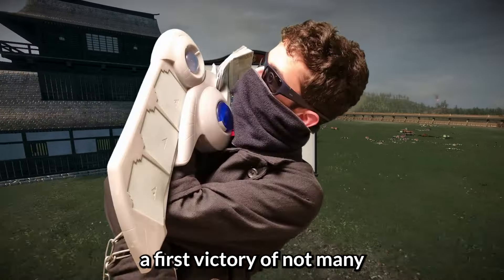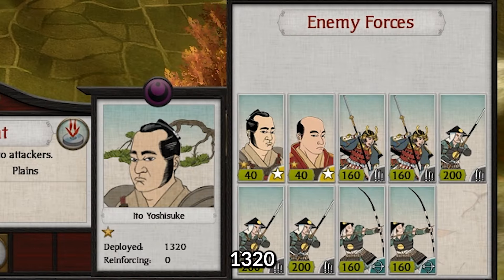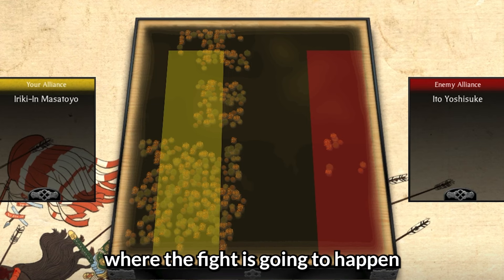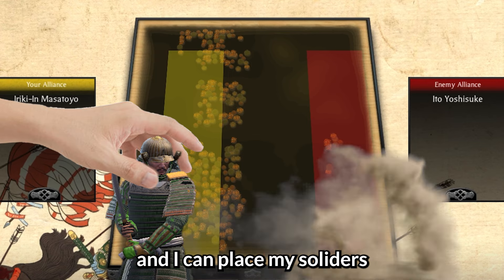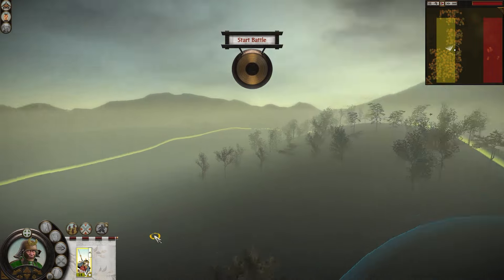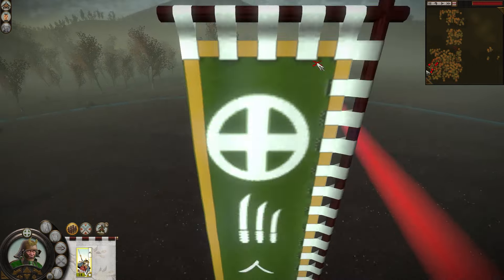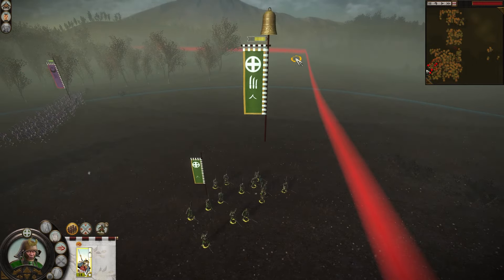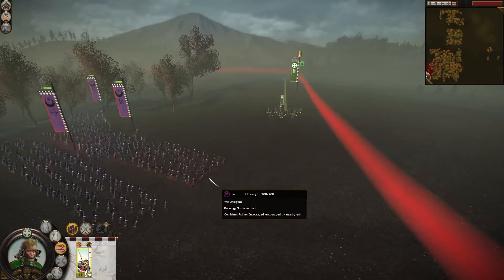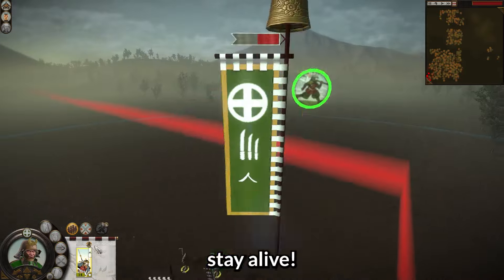A first victory — though it's sad to say I got 14 soldiers to fight 1,320. That's the map where the battle happens and I can place my soldiers in the yellow area. My plan was to place them as far as possible and let them have a chance to run. Run! Run! Stay alive!